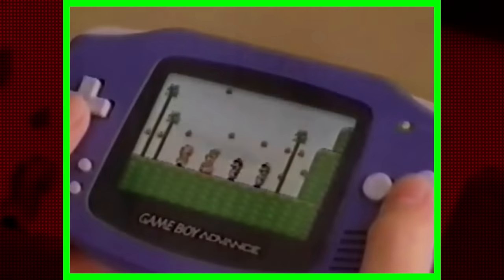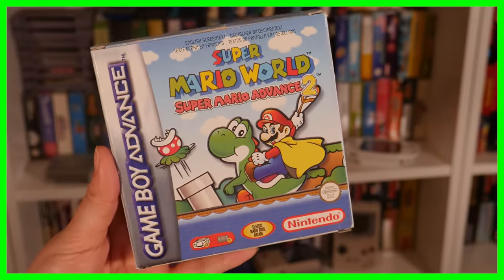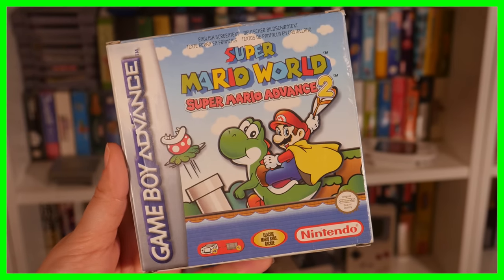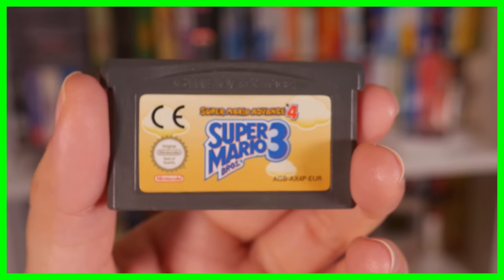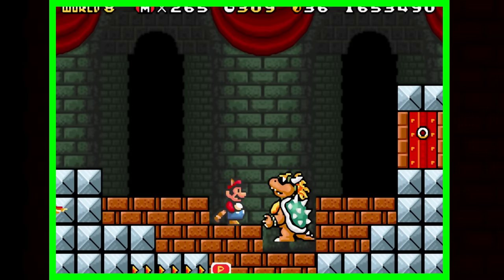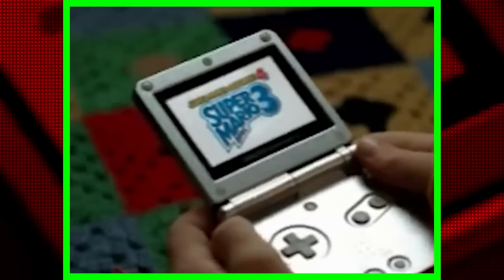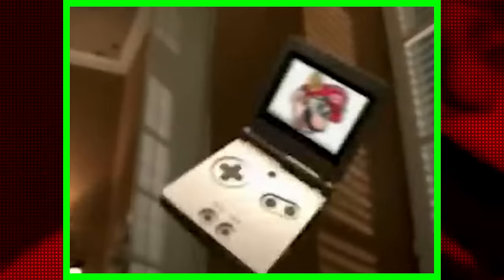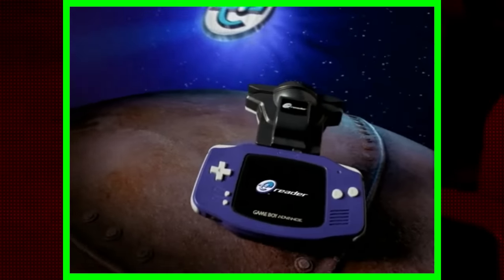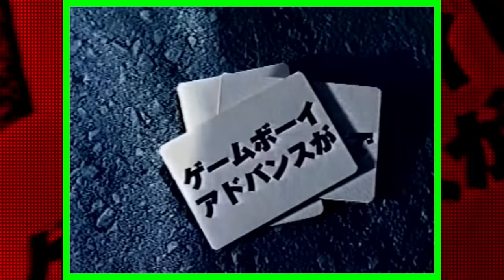The Super Mario Advance titles on the Game Boy Advance were notable for several reasons. Not only did it allow us to play many console classics on a handheld for the first time, but these games would also include new features not present in the originals. Super Mario Bros 3 on the GBA contained more content than any other enhanced re-release, although accessing it would be far from easy. Most of the new content was hidden and could only be unlocked by pairing the game with the Game Boy Advance e-reader. Two groups of these cards, referred to as series, were sold separately.